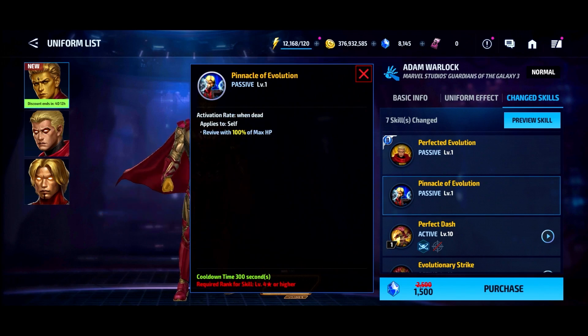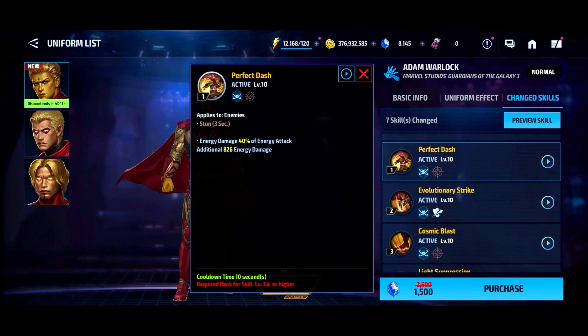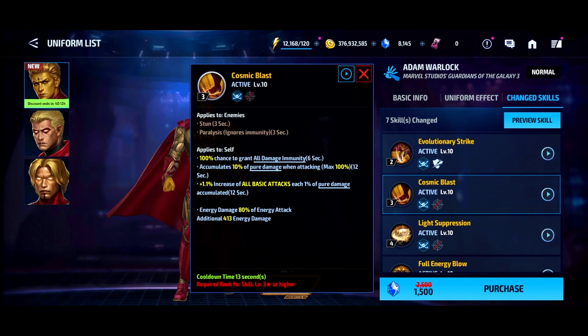Excluding bosses, ignore enemies' damage decreased by 35%, so that'll help out more in PvP. His passive is going to be the same — revive 100%, nothing special there. The second skill has quite a bit on it: counter attack when defending, it ignores iframe, 35% heal, remove debuffs, gives super armor, gives 35 to his defense, and targets ignore targeting.